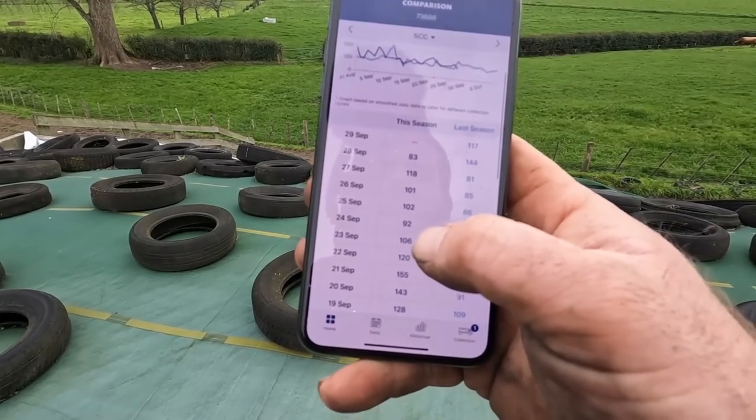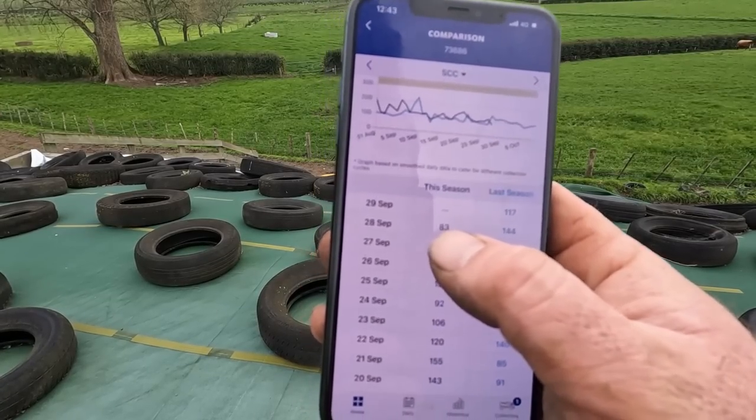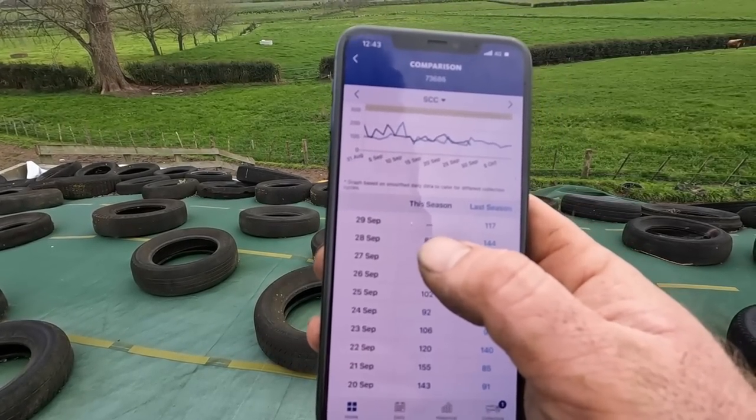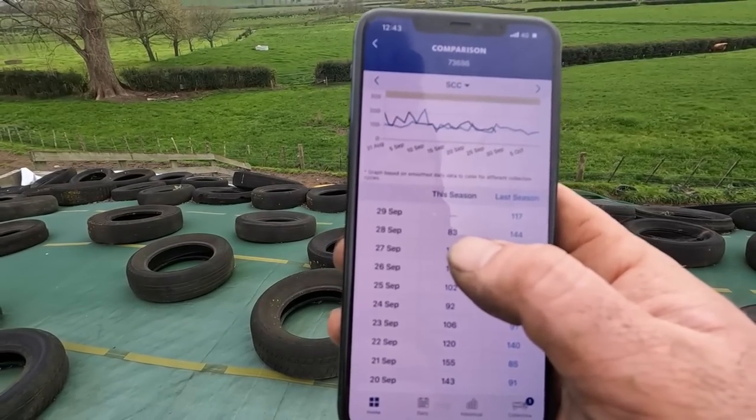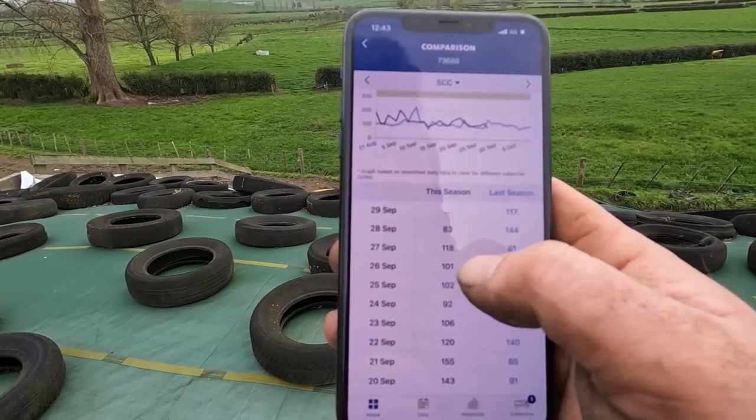They'll probably send through a text maybe tomorrow with the top five highest somatic cell count cows, then we can go through and have a look. I think we might have a cow with mastitis at the moment because the cell count's been at about 100 for the last week, then the day before yesterday it jumped up to about 120 and now it's back down to 83. The reason it may have jumped and come back down is because I've been taking out milk for the calves — the cow might have been in that row. It'd be good to get that text. I'd say cow 130 is probably going to be in the top five.